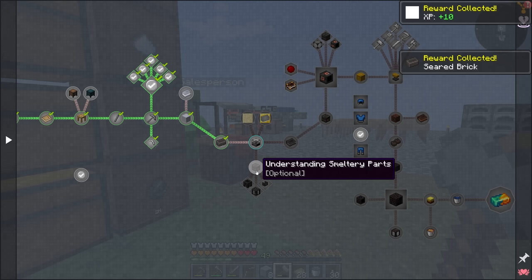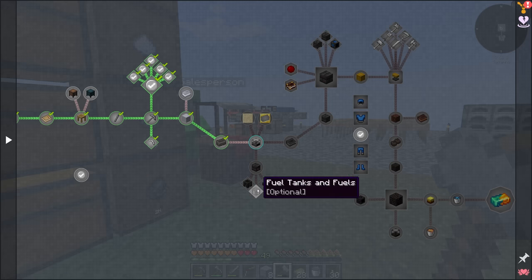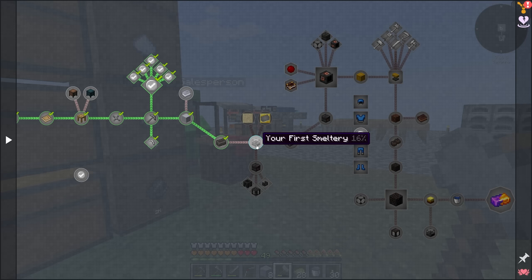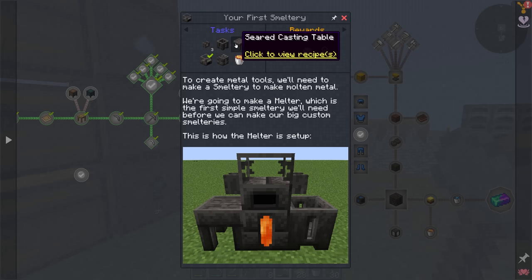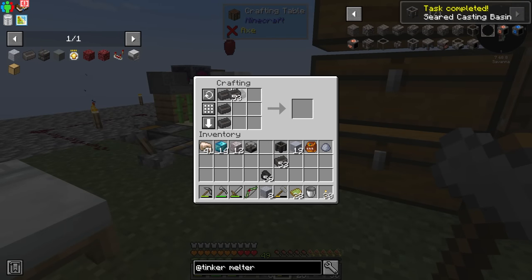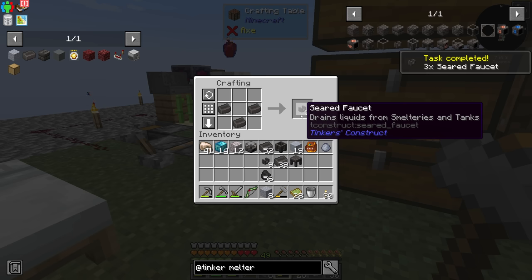Understanding smeltery parts - these are optional, just free XP essentially. There are quests for single use and reusable casts, ingot cast, blank sand cast. The first smeltery quest wants us to have the seared melter, a seared fuel tank, three seared faucets for some reason - I only see two in the picture but you can reuse them for your smeltery. Also a seared casting basin and seared casting table. Oh, I just made three times the recipe - you get three seared faucets now from one craft. That's why it wants you to make three of them.